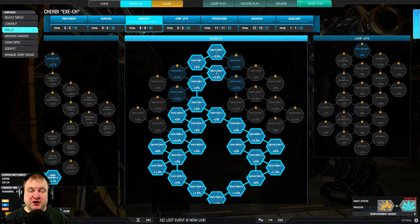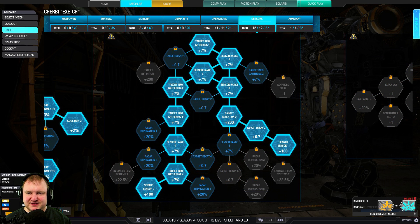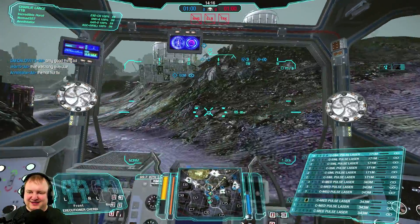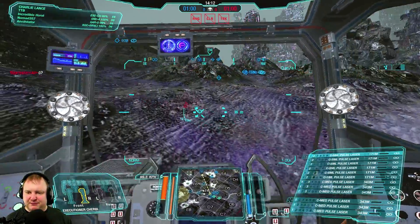Mobility is extremely important. You want to make this mech as nimble as possible. Mobility, jump jets, and twisting are your defenses on the Executioner. Full operations tree — no questions asked, because this thing runs so hot. I chose to go sensor tree for the seismic sensors to make sure I know whenever enemies are close. This thing runs 90 kph with the MASC speed boost.